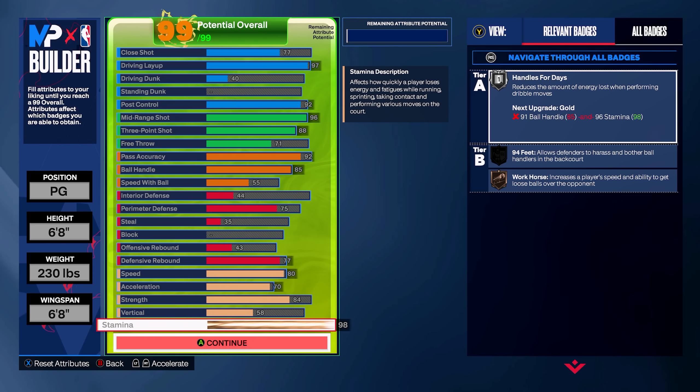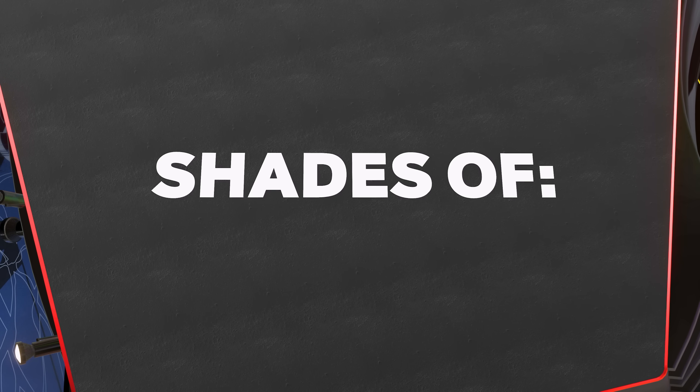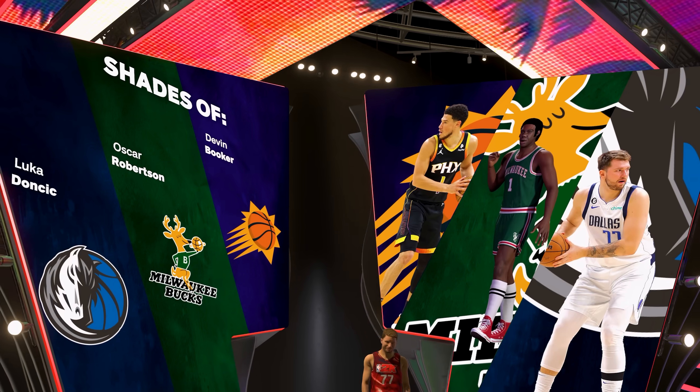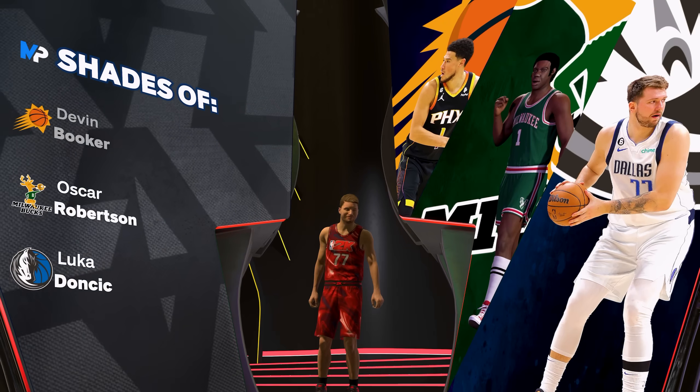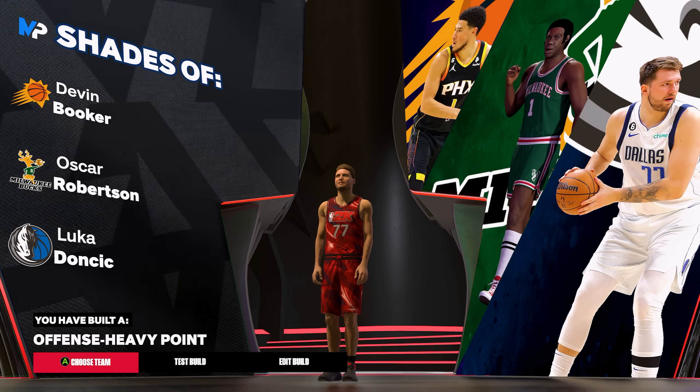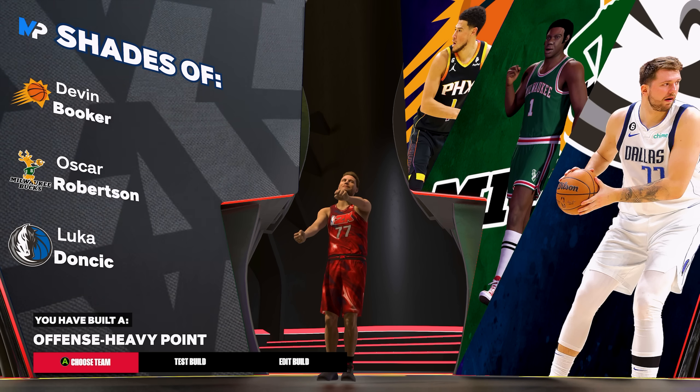Here is the build. I think this build is pretty solid — it's pretty well-rounded and has pretty much everything you would need for a Luka Doncic build. If you want to have a little bit more dunk on the build, you can absolutely do that. I've already tried that before on my Luka Doncic builds earlier this year, and even though I did have the dunk rating, I usually never dunked the ball. Coming out of the My Player Builder, you are going to get shades of Devin Booker, Oscar Robertson, and Luka Doncic, and you are going to get the build name Offensive Heavy Point.